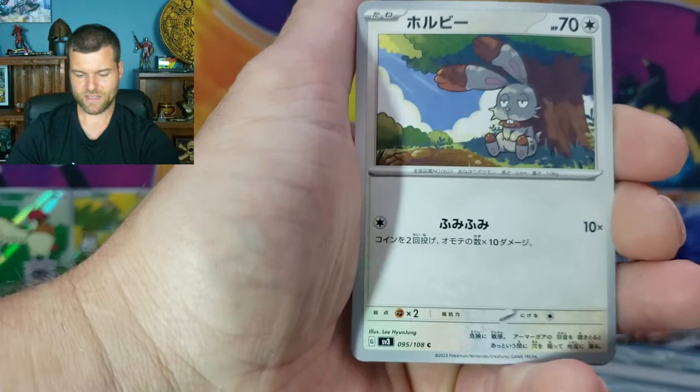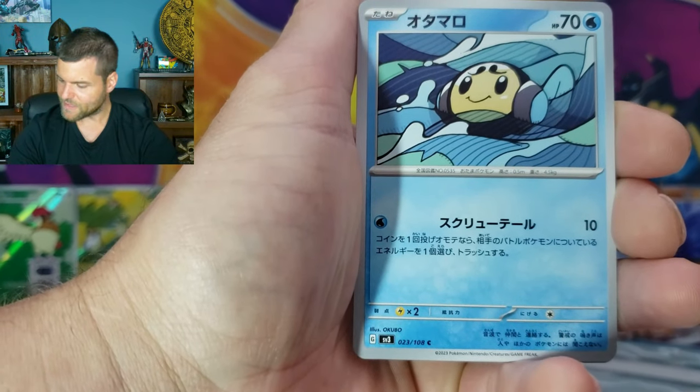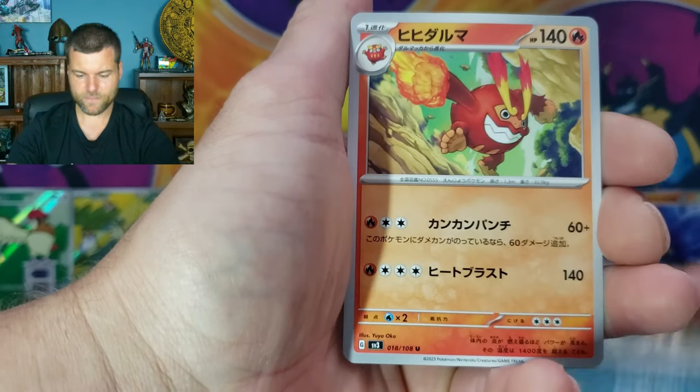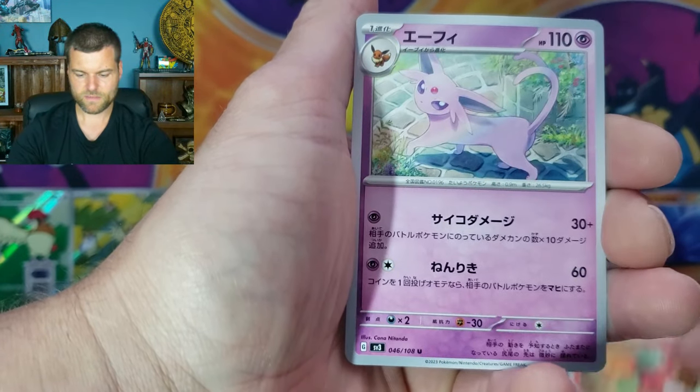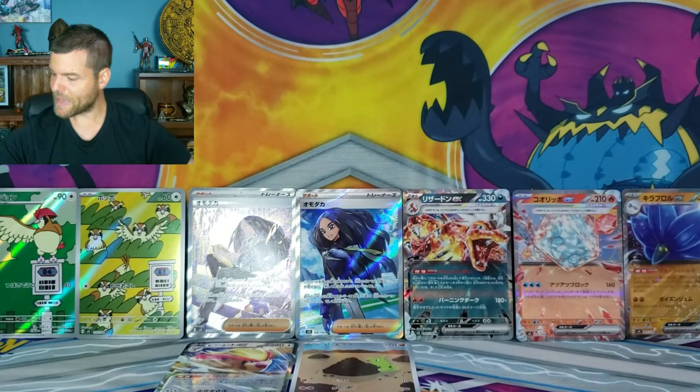Bunnelby. Time Pole. Houndour, number 71 - Houndour. Jarmaka. And Espeon. Alright, so we're finally down to our last pack, guys. There we go - last pack. That is the box. Can we guess the last pack of magic? We got a Charizard, so I'm super happy about that.